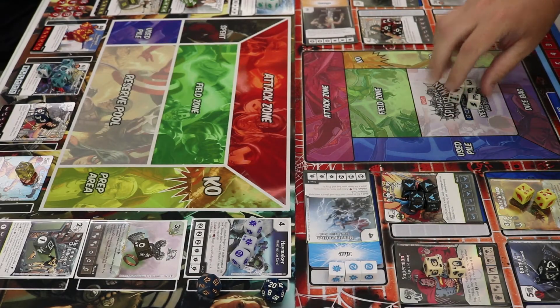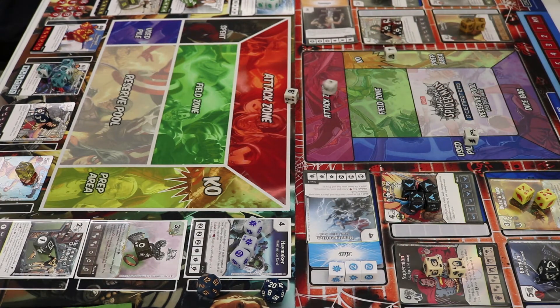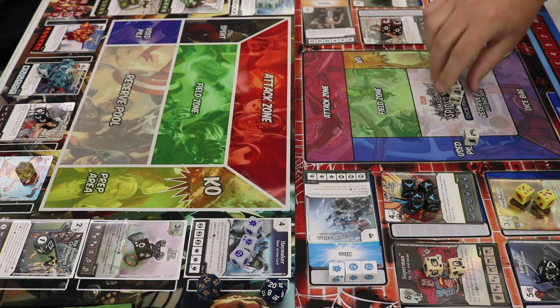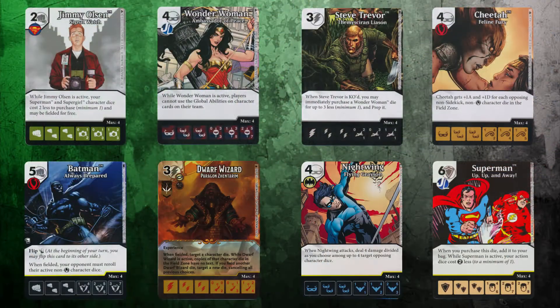What's up everybody, here is game number three of this Superman discount team. My opponent Tyler is going first. He's rolling three dice and gets some really good rolls — two question marks and a fist. He picks up a Jimmy Olsen and uses Resurrection to start off the game.